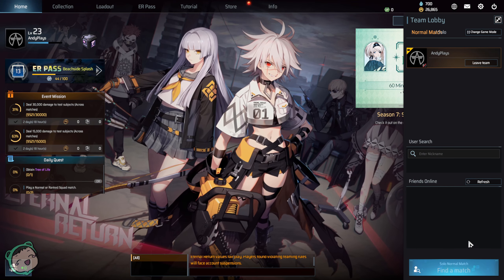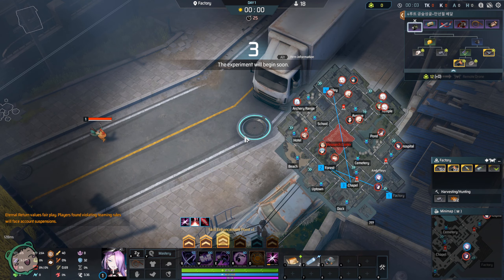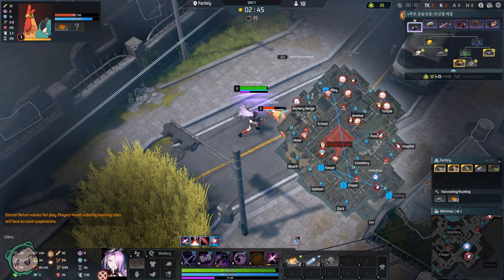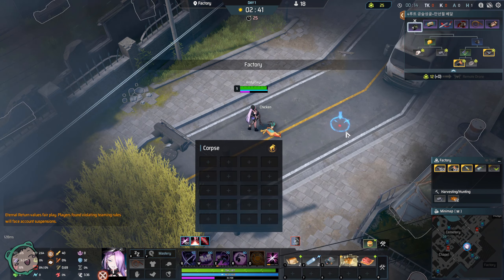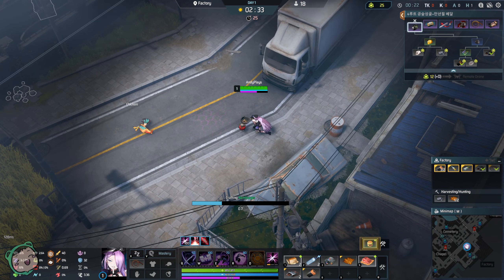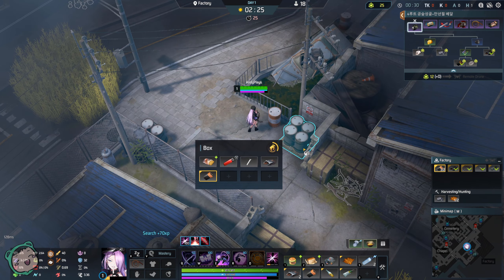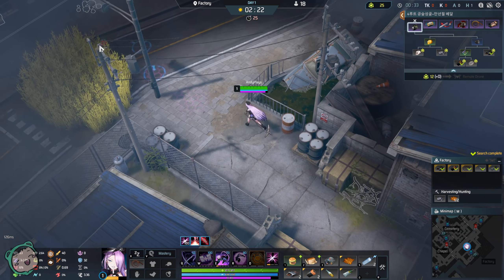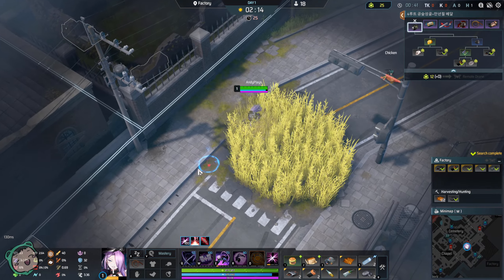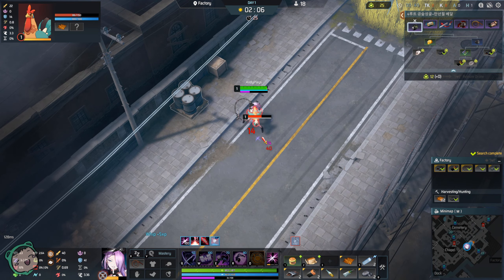We'll see how this goes this time. At least this build tells me what to get. We're doing good so far. We got a build that tells me what to get, where to get it, what skills to use — that is a big plus right now, because I was basically lost with the other one. We'll just continue trying our best. This one does have one thing that can build into a yellow, but I'm not sure if I'm gonna get that. We'll see.